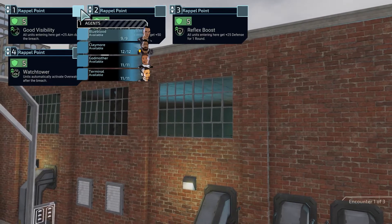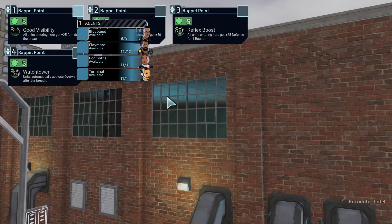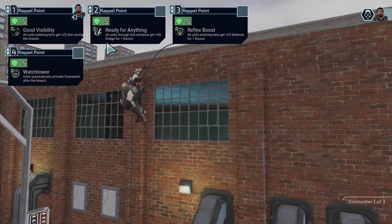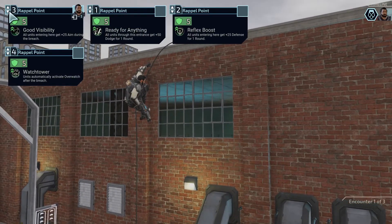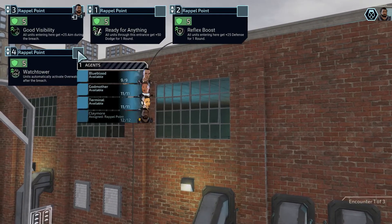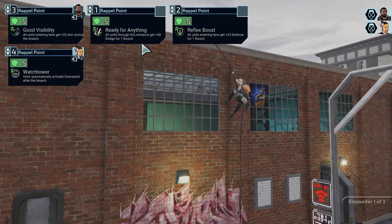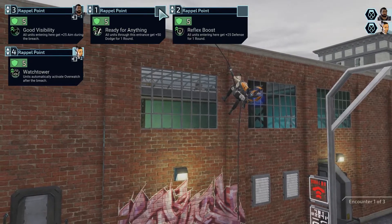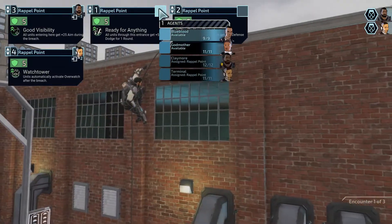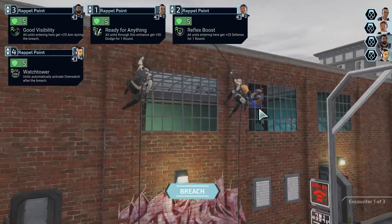I think we want to give aim to someone with a shotgun — that just seems generally good. Let's give it to Claymore. He's got the Trank Rounds, and I'll put him kind of late so he can maybe finish someone off with an Unconscious. The person I want to have Overwatch is probably Terminal, and therefore I'll have her go last. Extra Dodge I would happily give to Blue Blood. Godmother can take the defense.